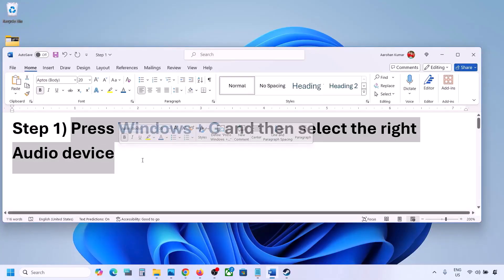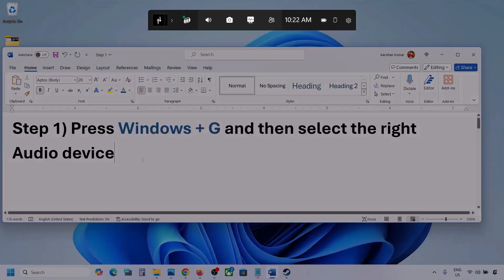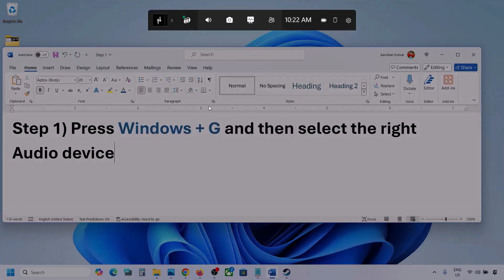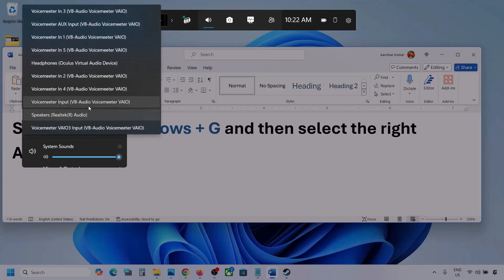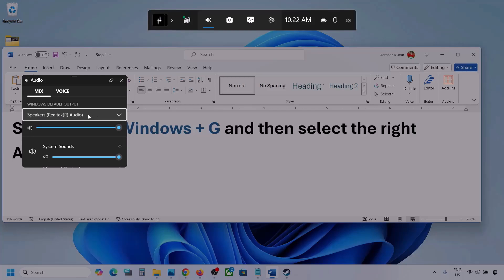Press Windows plus G on the keyboard. Once you press Windows plus G, go to the Audio tab. Here under Mix, you can see 'Windows default output'. Under this, select your audio device — you might see multiple audio devices here, so make sure you select the one you are using.